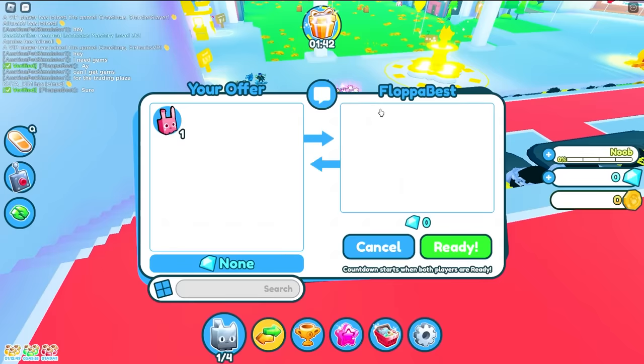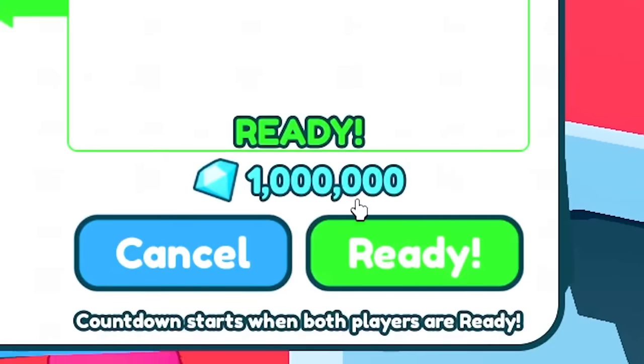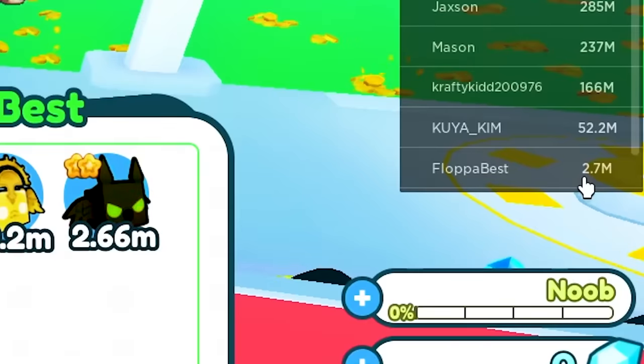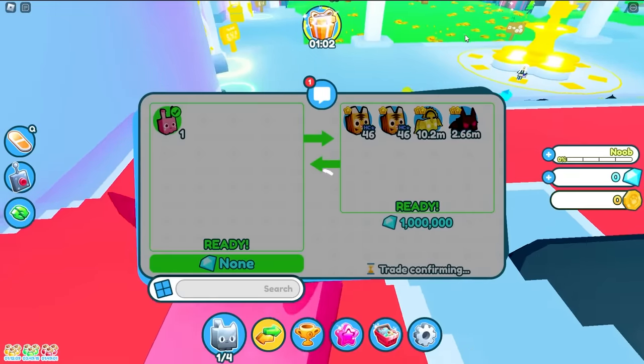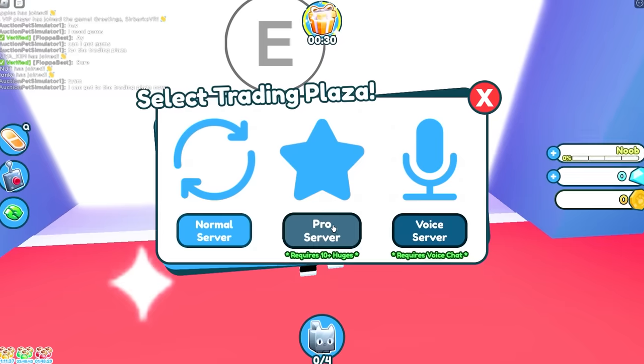It's a maturity quest — okay, I'm going to give him a bunny. He's giving me some pets and 1 million gems! Although he only has 2.7 million, that's crazy. Thank you so much — I can get to the trading plaza now!